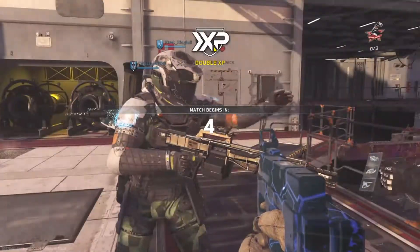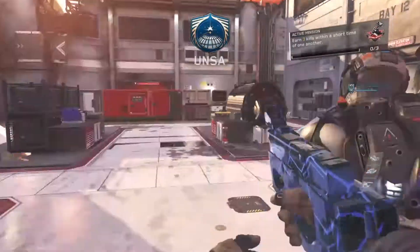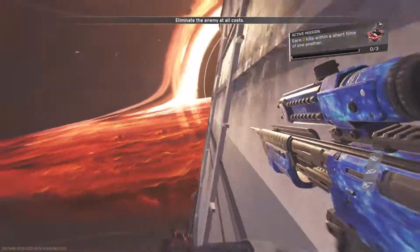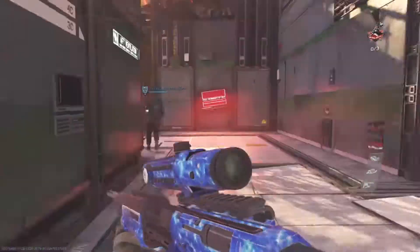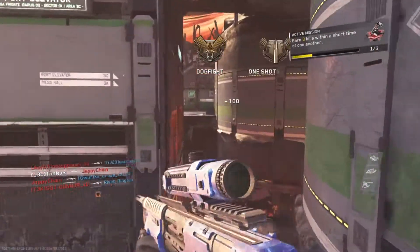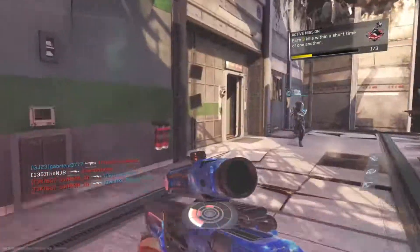What's up guys, it's NJB here. Today I'm making this video on the Proteus gun in Infinite Warfare. Basically what this gun is is a sniper-shotgun hybrid — you hold triangle and it changes from a sniper to a shotgun. It is found in the sniper category, so that's the only place you really see it.